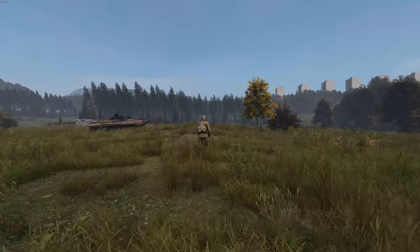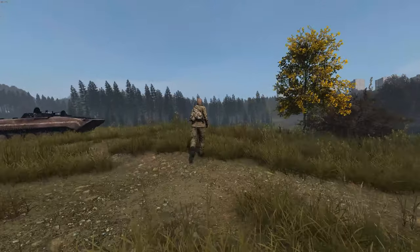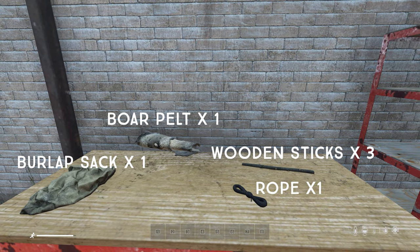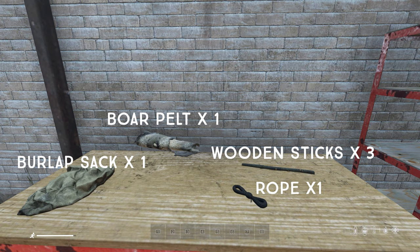In this guide we'll be showing you how to create an improvised courier bag and backpack in DayZ. What we'll need is one burlap sack or a boar pelt, rope which can be looted or improvised, and three wooden sticks.